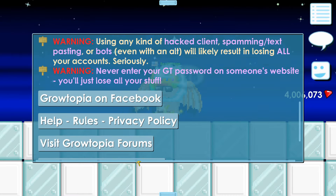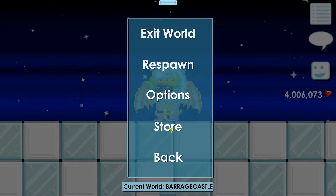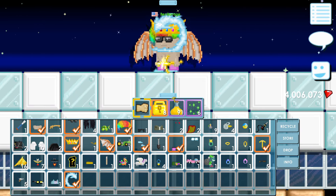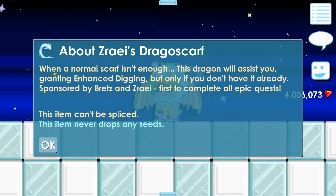Click it and you can see a short clip of the Drago scarf. If you want to buy it, go to the store — it's 100,000 gems. You guys saw me, I bought it for 80 world locks. Let's take a look at the info real quick.